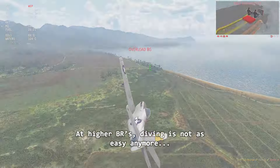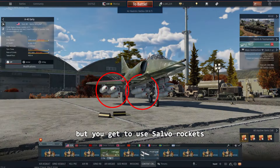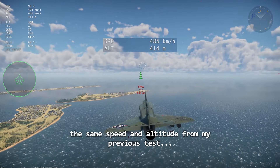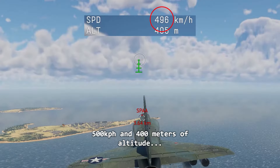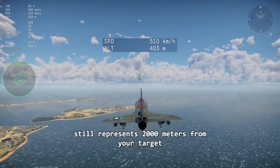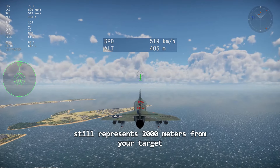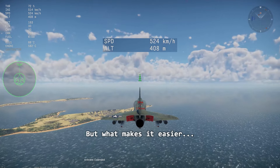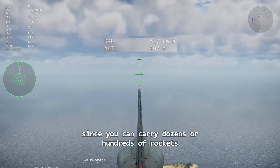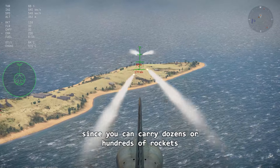At higher BRs, diving is not as easy anymore, but you get to use slower rockets. On a plane like the A4, at the same speed and altitude from my previous test — 500 kph and 400 meters of altitude — the reticle underline still represents 2,000 meters from your target. What makes it easier is that you can fire multiple rockets to gauge your distance, since you can carry dozens or hundreds of rockets.